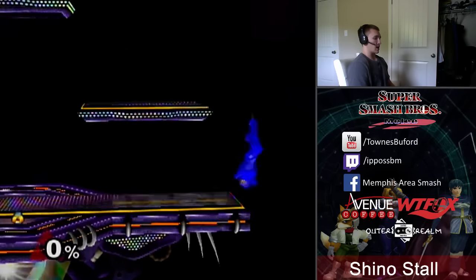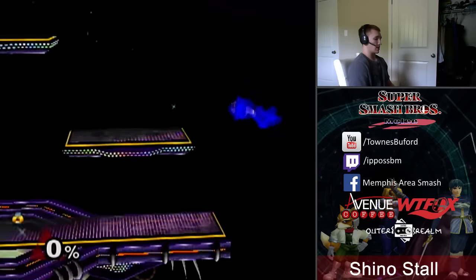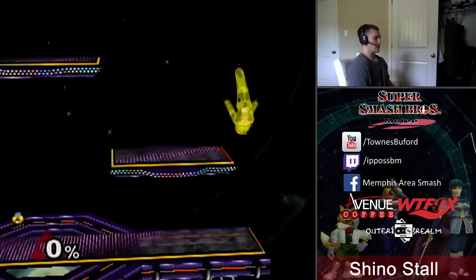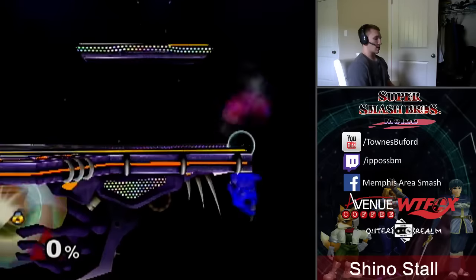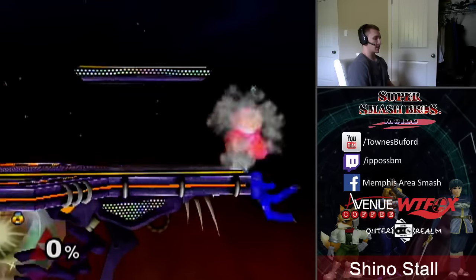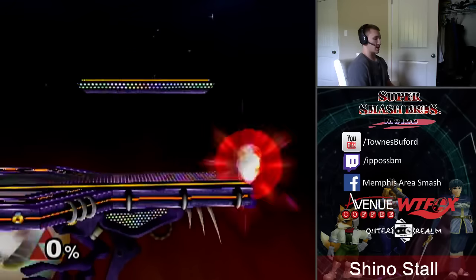When I'm pressing down, that hitbox is right at the ledge. When I press away, Sheik goes way up higher — so if you wanted to hit someone up there with the Shino stall, that would be the situation to use it. But aside from that, if you're just trying to wait for your one opportunity to get off the ledge safely, I would recommend using the down analog stick to initiate the Shino stall, as it's going to put that hitbox right at the ledge, especially with practice.